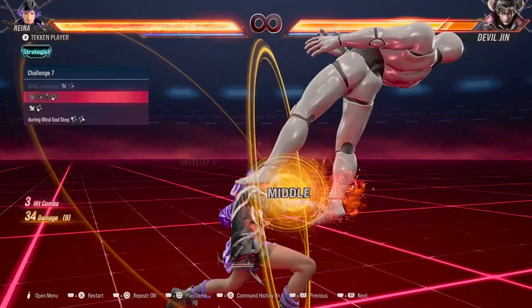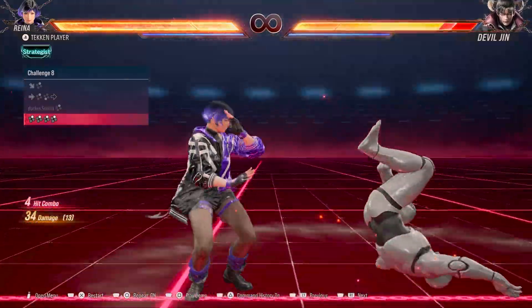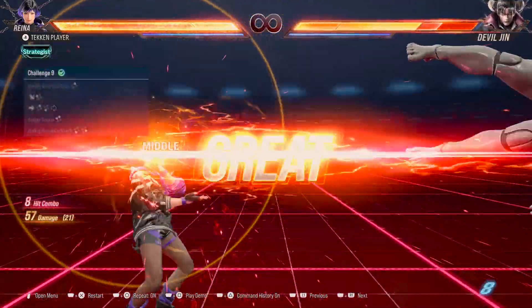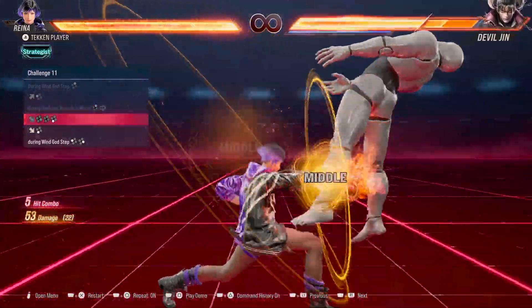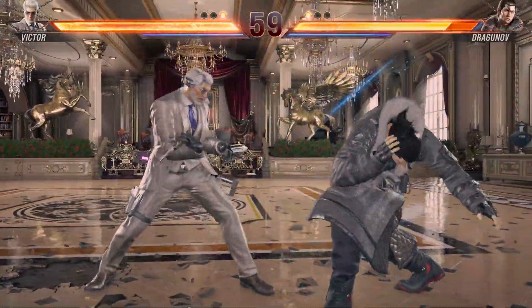Reina has multiple stances. She's less like Heihachi than I was expecting. She does have an electric and a wave dash, so if you're a Mishima expert she's right up your alley. Victor is more of a flashy character — he's going to catch a lot of people off guard early in this game's life, but it's yet to be determined how strong these characters will actually be when the game comes out.